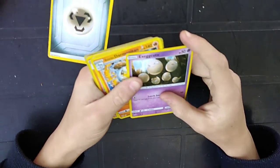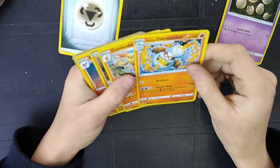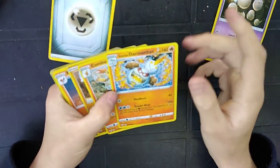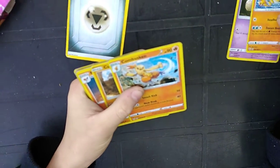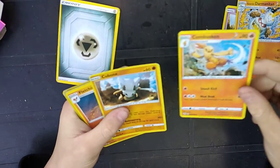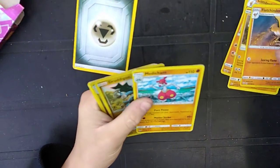Got an Exeggutor. Delibird... Delibird. I've always wondered, how is it a fire type if it's a snowman? A Combusken? Alright. Cubone. Fletchinder. Medicham.